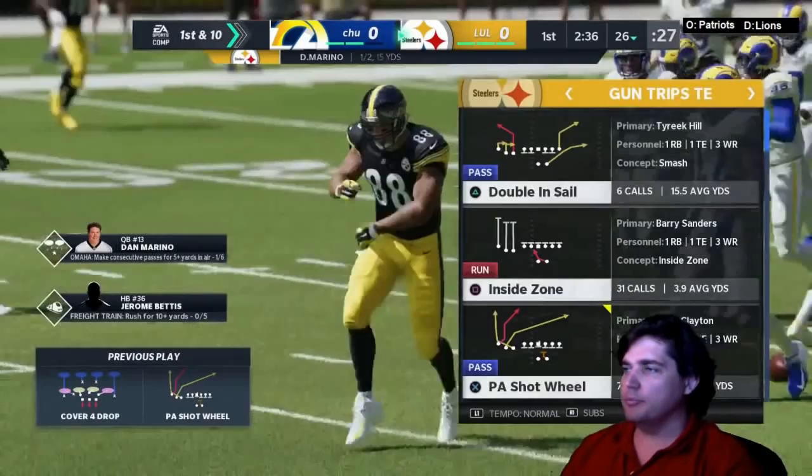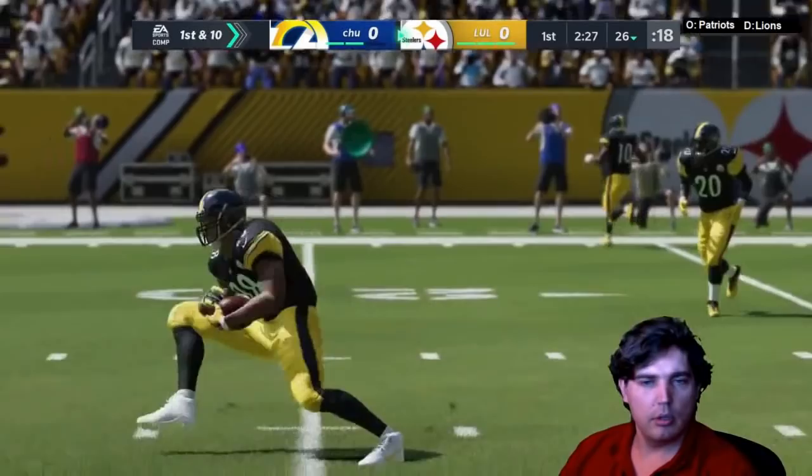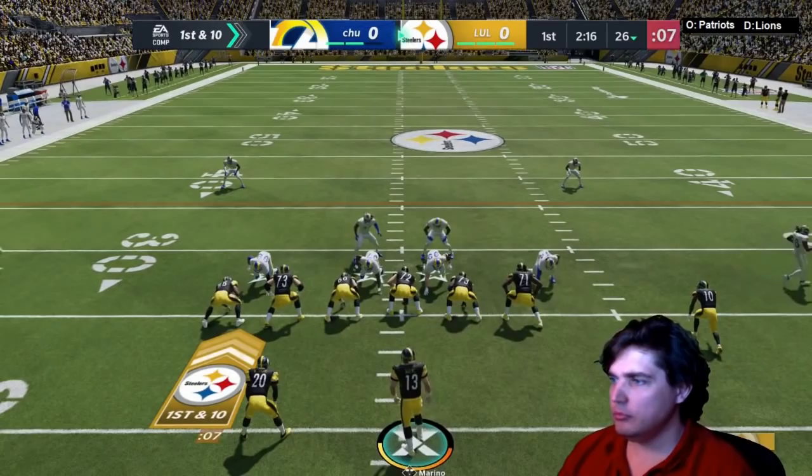He bumped my Tyreek Hill — rude. I don't want to reach for it. Has anybody had any fumbles when reaching out, or is that just straight pass rush? That's kind of a blitz though. Yeah, there was a large effort to review Bobby Bell.